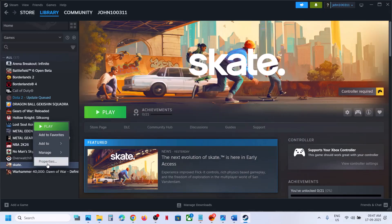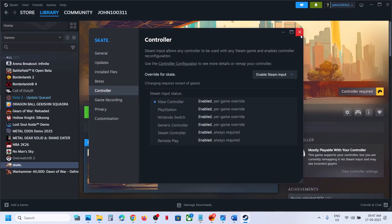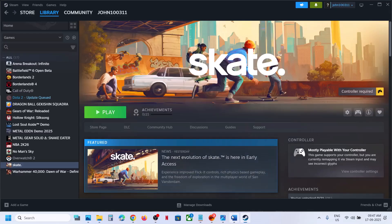If that does not work, go to the Controller tab once again. This time try enabling Steam input, then relaunch the game and check. If still not working, put it back to default and follow the next step.